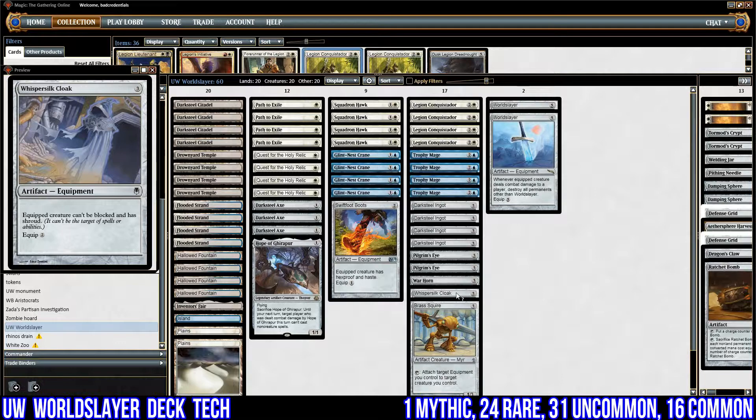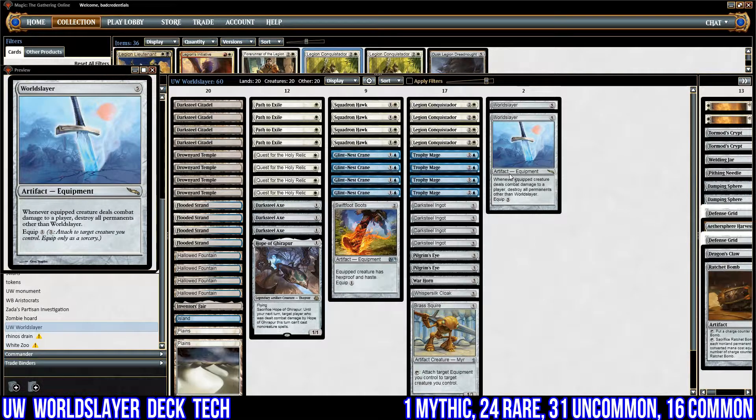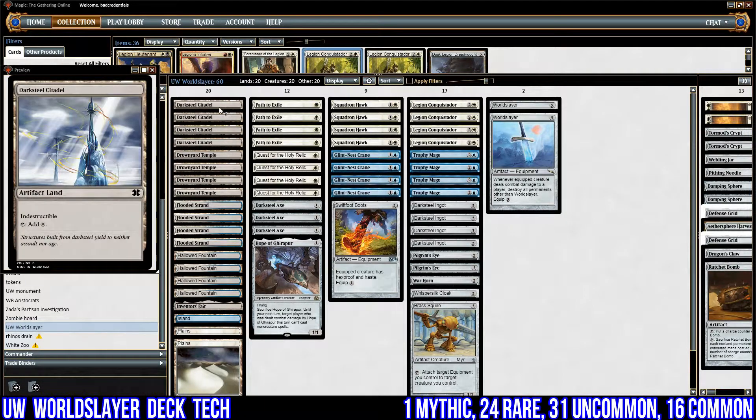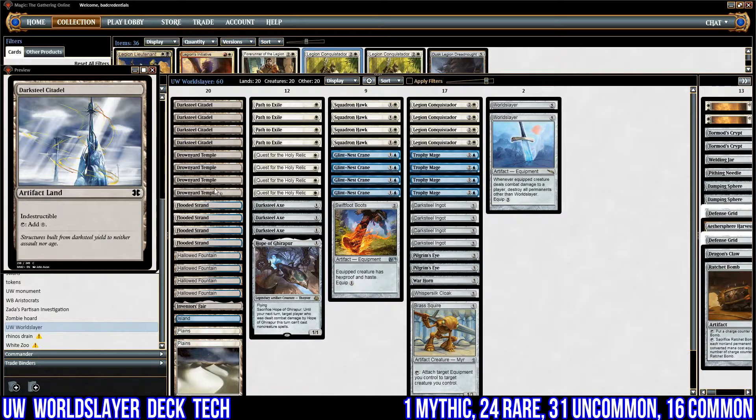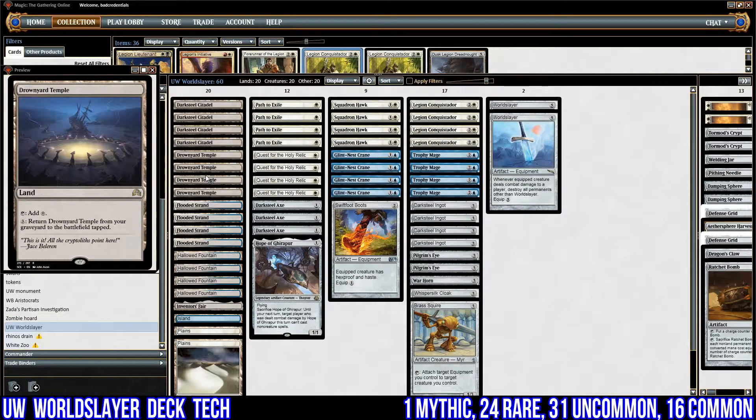I haven't tested this deck, so it should be quite fun to play. I don't think it's going to do very well, but just being able to World Slayer people is fantastic. Moving to the lands: as with Darksteel Ingot, we've also got Darksteel Citadels — indestructible lands, so post-World Slayer these will still sit on the battlefield and give us an advantage. We've got four copies of Drowned Catacomb — wait, Drowned Temple — so if we've got two Ingots down and one Darksteel Citadel, we can pay three to return these lands from our graveyard to the battlefield tapped. It's a good way of restocking our lands faster than our opponent.